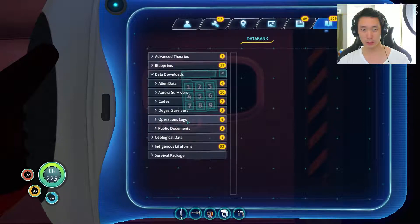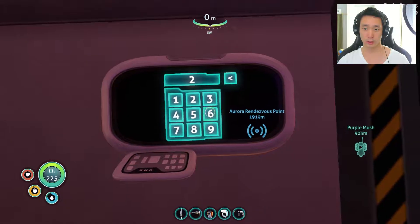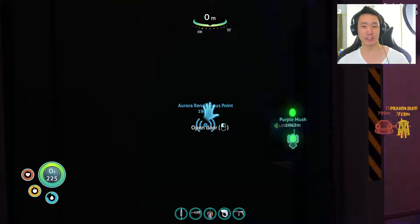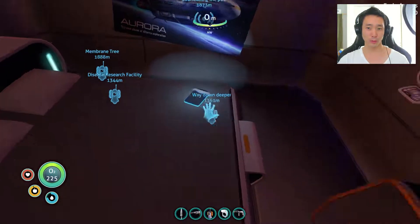I don't remember what it was, it's been way too long. Codes — Captain's quarters: two, six, seven, nine. All right. Yes, that is the right one. Do you have anything for me to steal? That's useful. I'll take it.